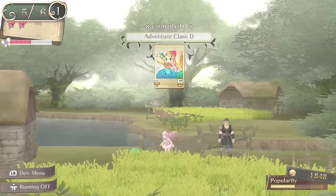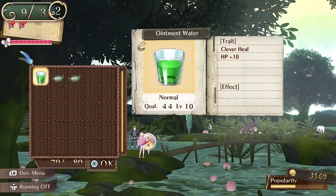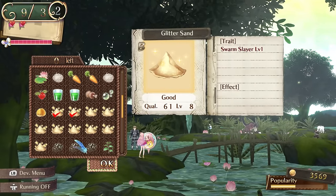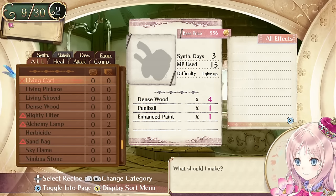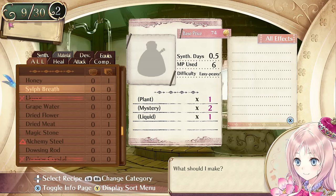The same holds true for the projects done outside the kingdom too, as Meruru will often have to bring particular items to the outskirts which allow the land to be developed further. These developments not only grant more development points integral for rank-up, but also allow for better quality ingredients to be gathered, as well as some specific ingredients not obtainable elsewhere, so there's always the incentive to do them. And thankfully, the time limit is once again lenient — in fact the rest of the games either were quite forgiving, or didn't have a time limit at all.